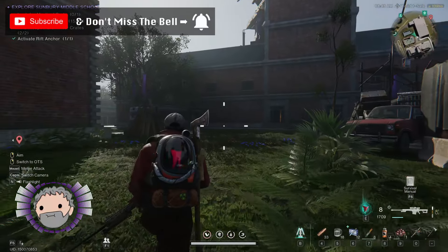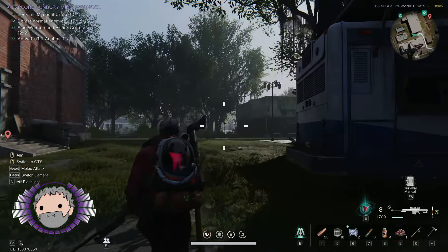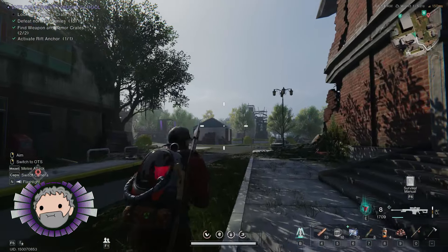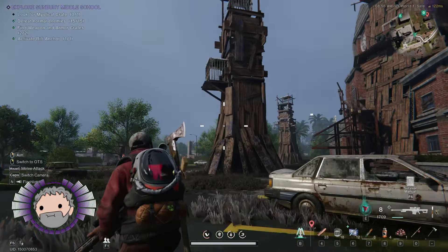100% clearing areas in Once Human can be a bit of a pain. Some of these weapon crates, armor crates, and mystical crates and whatnot are very tricky to find sometimes. This morning, while tidying up the Sunbury Middle School area, I got so frustrated by not being able to find the last checklist item — the mystical crate — that I finally broke down and decided to look it up.